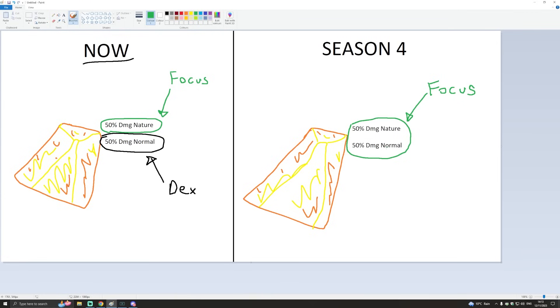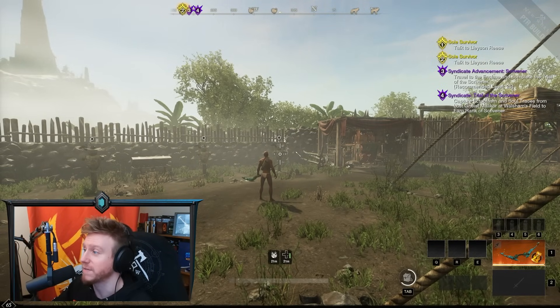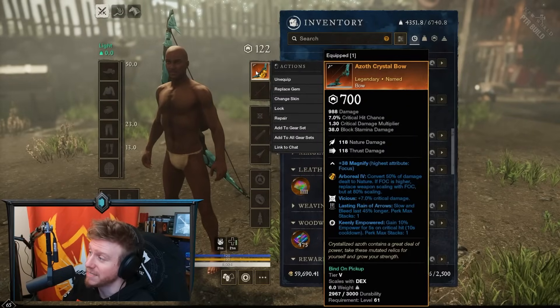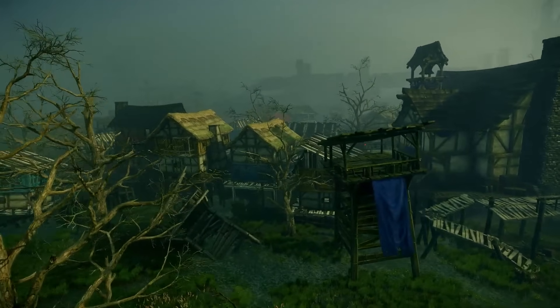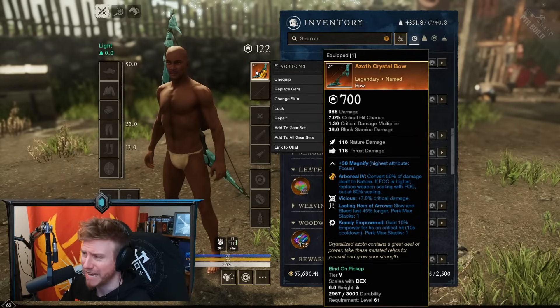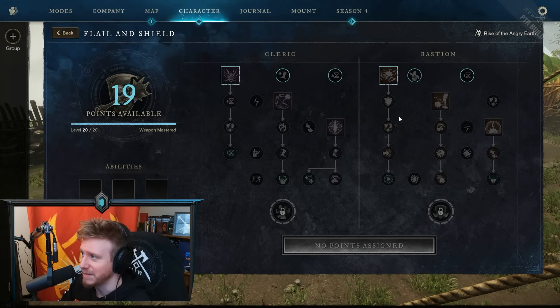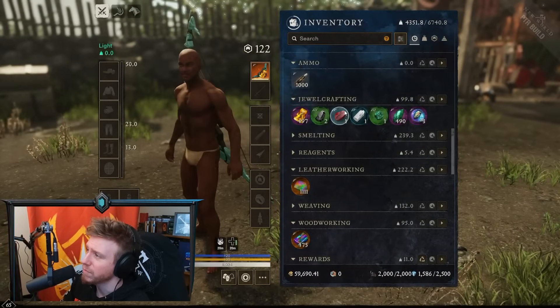You basically slap a Tier 5 Amber gem into any weapon you want and it's going to do fairly decent damage — a Great Sword, a Fire Staff, an Ice Gauntlet. Sadly, one weird thing is you can't put an Amber gem into the Flail, which is a shame because it already partially scales off Focus. But you can put an Amber gem into a Void Gauntlet. So there are some interesting combinations opening up.